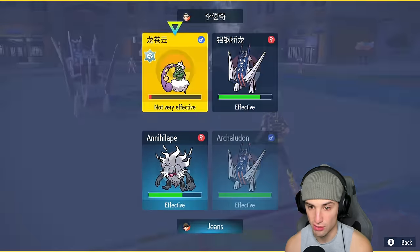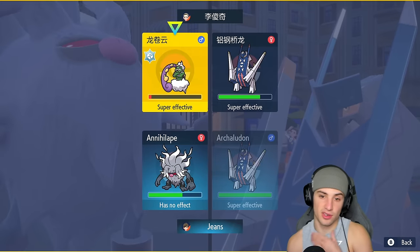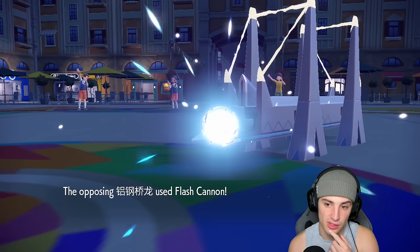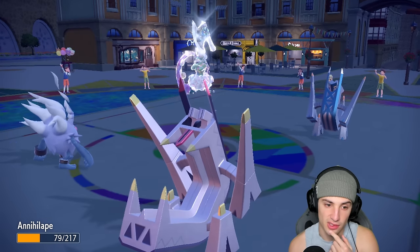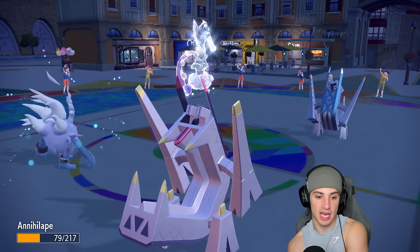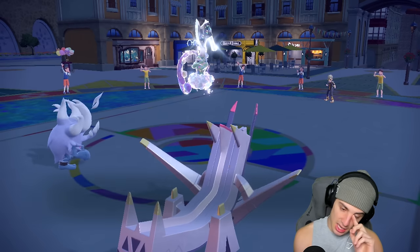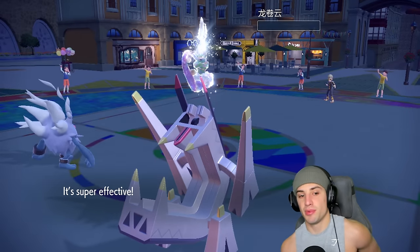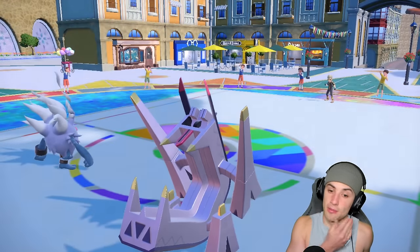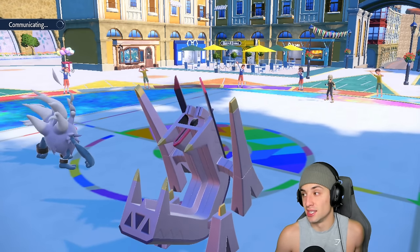I could go Drain Punch and Draco Meteor, but I'd rather Drain Punch and then Body Press this slot. They set up another Tailwind, which is fine — Annihilape soaks the Flash Cannon. Drain Punch KOs Archaludon and we get back a lot of HP. Now they bring out Sheer Force Landorus with Sandstorm, which is a big special attack threat. It's rough with Annihilape being -1 Special Defense. If Landorus gets off a shot it's going to KO pretty much anything it touches.